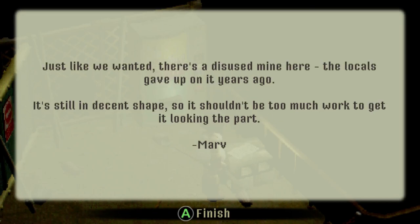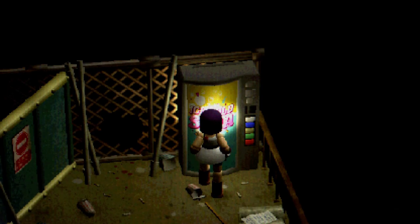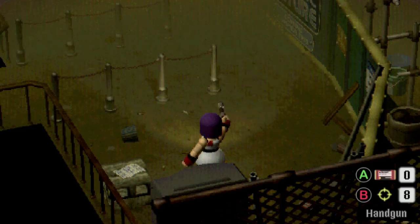Handwritten letter - 'Hey Ed, want some good news? I finally found a good site for our old gold mine - it's in Para, northern Brazil, just like we wanted. There's a disused mine here, the locals gave up on it years ago. It's still in decent shape so it shouldn't be too much work to get it looking the part.' Shenanigans - give me that. Oh, handgun ammo - I wasn't expecting handgun ammo to come out of the end of that machine.